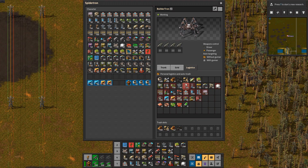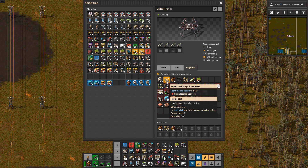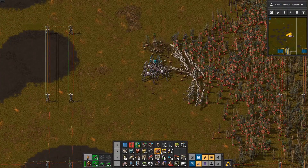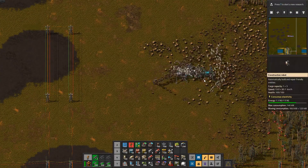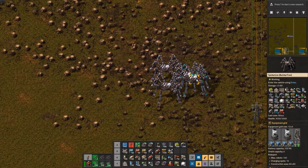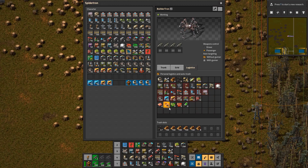In the logistics section, you request all the things that you need, like all the things you think are necessary for building. On top of that, I would highly recommend making sure you request some robots — in case they lose some for whatever reason — and also repair packs, that's always nice to have. Then take the things you don't want and make sure you set them to zero, so when they go into a new location and start cleaning up a forest — which they're also very good at — those items will go into the trash slot and be emptied automatically when they return to your main logistics area.